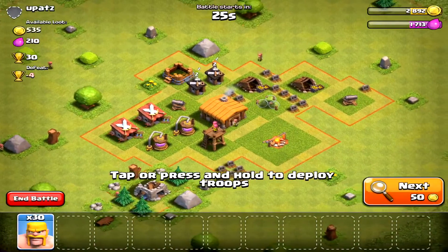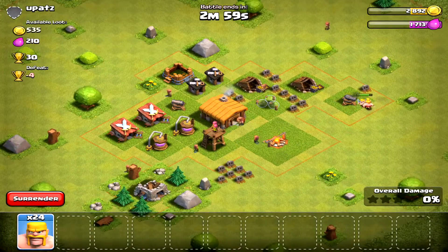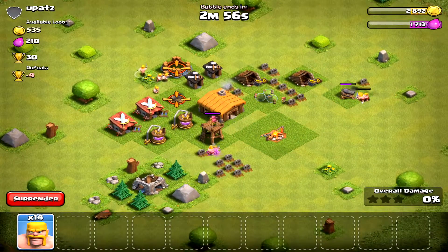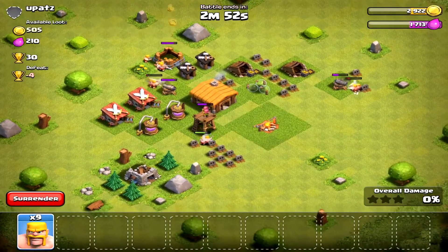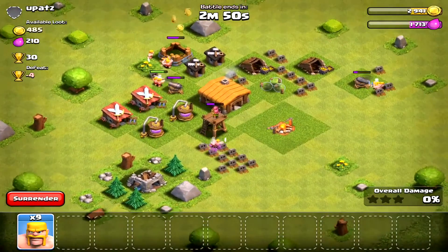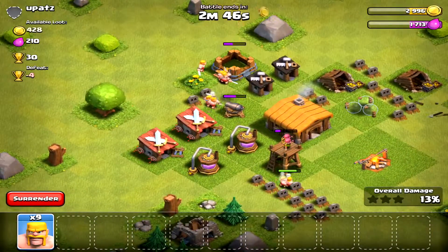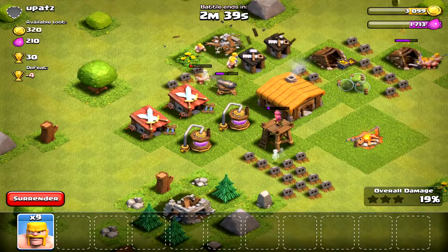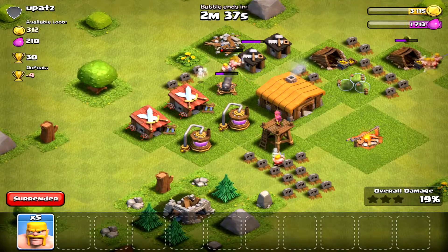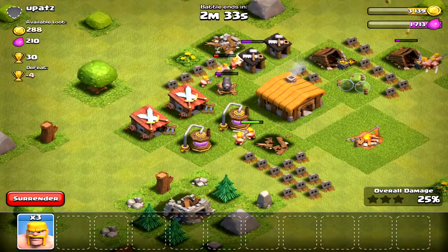What I'm gonna do is put six barbarians here, six here, and another six there. Someone got distracted — we're gonna see if we can take this out, I think we should. We got the cannon almost out, but that archer tower is about to take out all of our troops. We're gonna put some more here and here because the archer tower is super annoying.